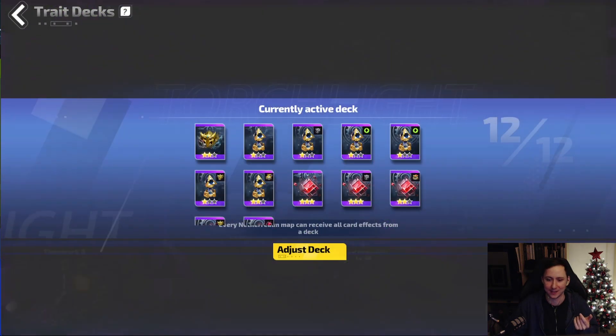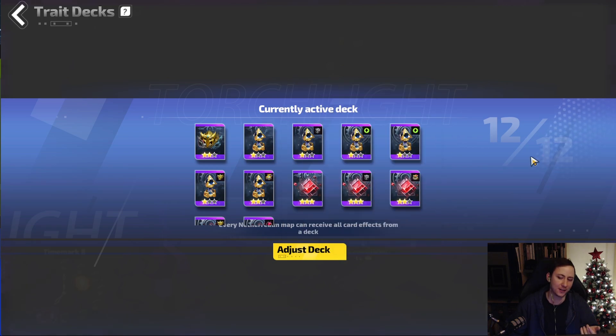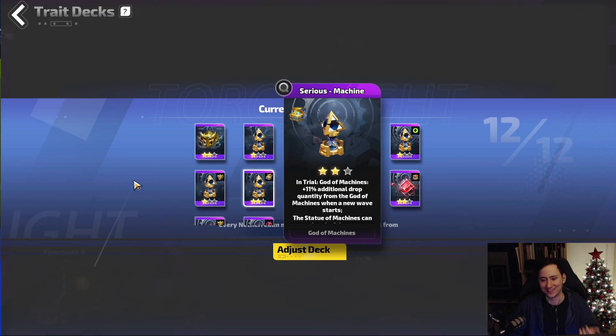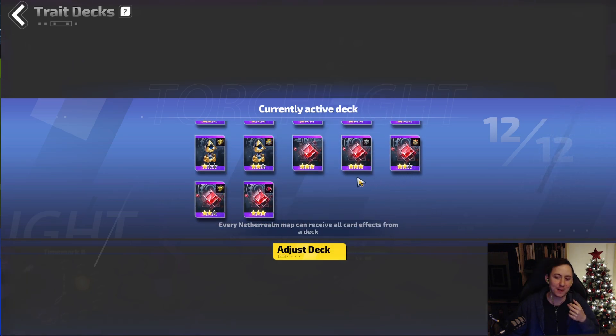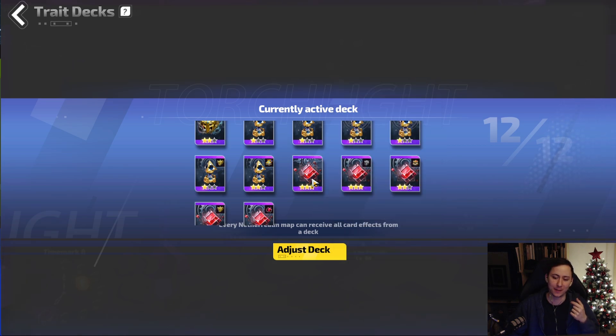For the card deck once you get into T8 Deep Space, you're going to be looking at all of the machine cards — that's Desire Machine, Honest Machine, Sincere Machine, Gentle Machine, as well as Friendly and Serious. You're going to be pairing those with the cube cards.